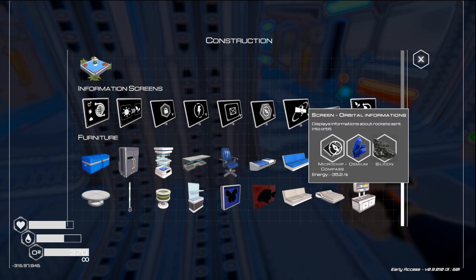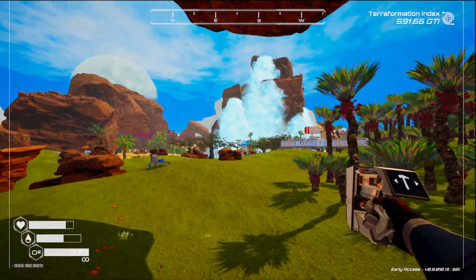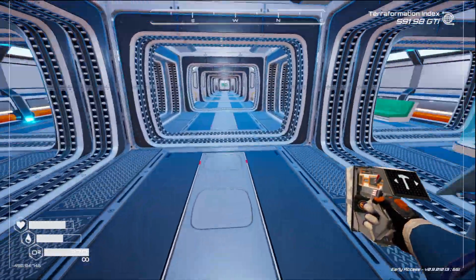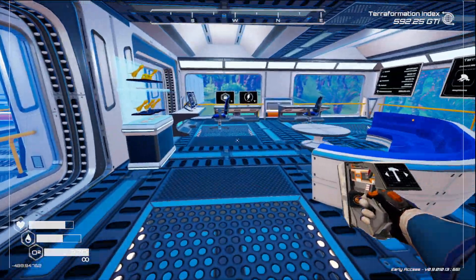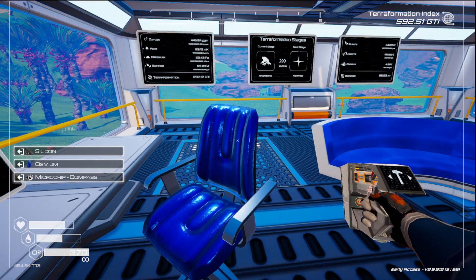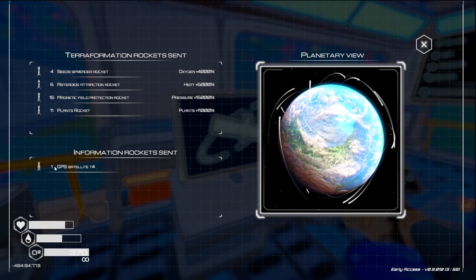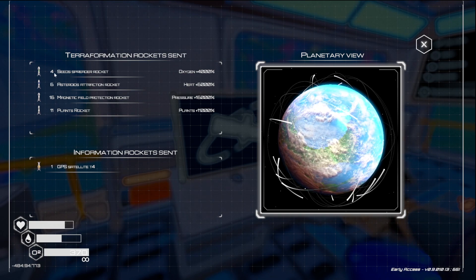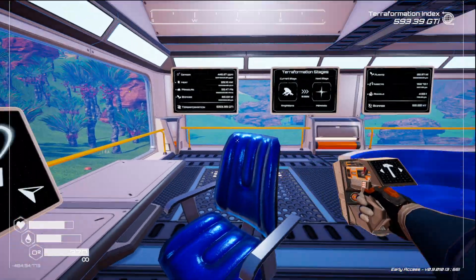Everything we need is in that one box. It's super late — well, it's just the beginning of the day for me. Here we go — microchip compass: silicon, magnesium, and aluminium. One GPS4, 11 plants, 16 magnetic field protectors, six asteroid attraction rockets, and four seed spreaders — not that many rockets, but that's what we have.